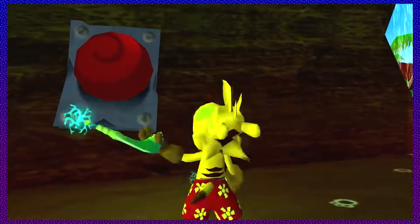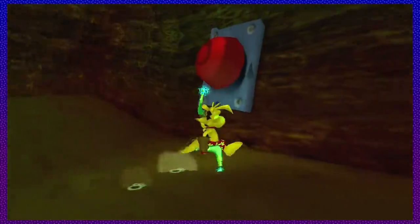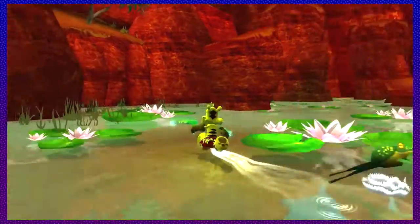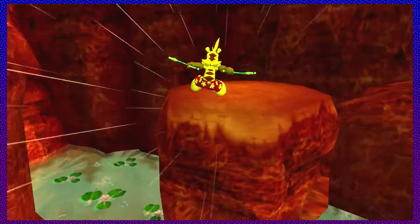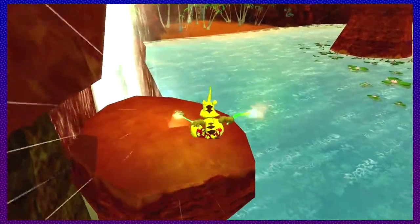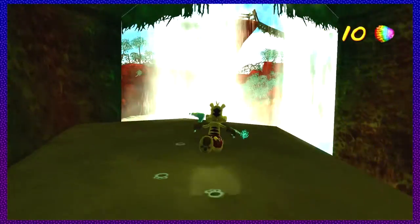This button right here is behind the waterfall. What you're supposed to do is press this button and it activates that platform — that is what you're supposed to use to get the rainbow scale. But I just use the ice platforms because it's much easier to work with. For some reason, this rainbow scale was one that always gave me trouble. What you need to do is jump across these rocks, then land on this platform — I couldn't do that for the longest time because of the obscuring waterfall. Then you jump over here onto this platform and get another rainbow scale — that's our tenth one.